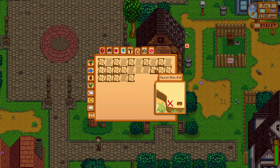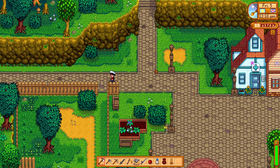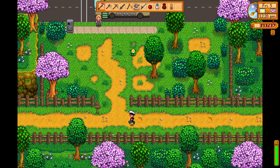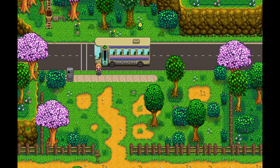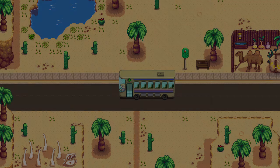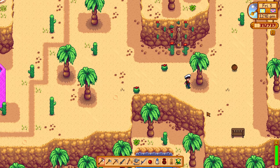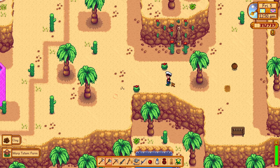There was also another secret note here, and that one is about the desert. Interesting — I think I know where that bench is, so let's head to the desert. I wonder if that means there's something special here, because it looks like it would be this bench. And I got a warp totem to my farm — awesome.